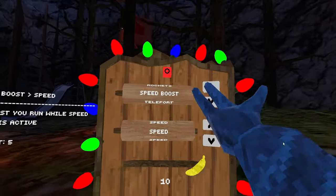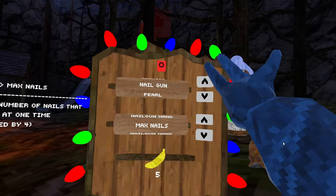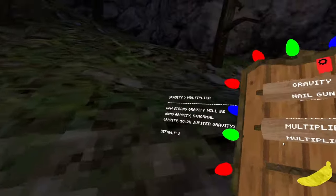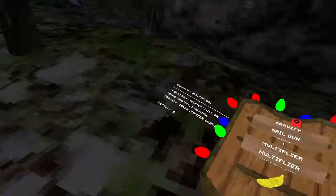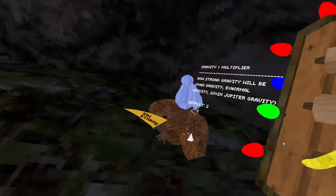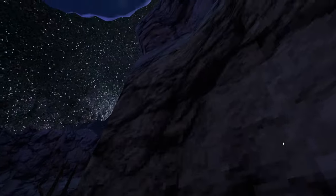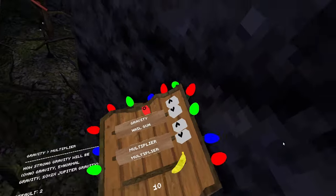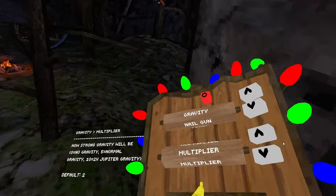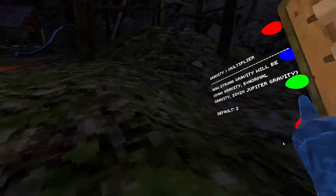Gravity — you can also change it in the settings. The lower the number, the less gravity there is. If I turn it to 10, that's max gravity — you're not getting up. But if I turn it to zero, hit once and now I'm flying forever. That's why I told you to have the menu out, because you're probably going to need to fall back down. I keep it at three, so it's like a gravity jump.